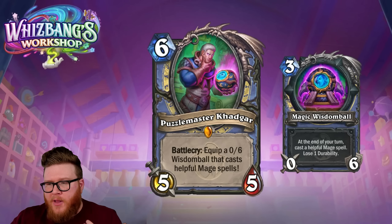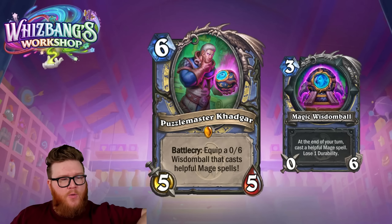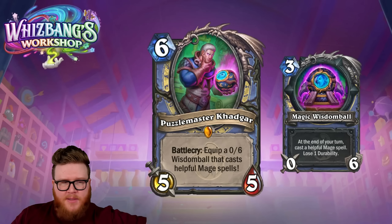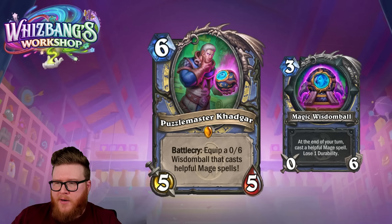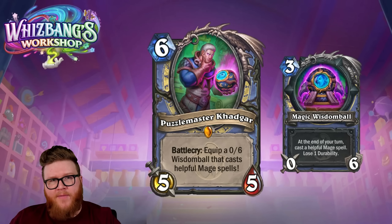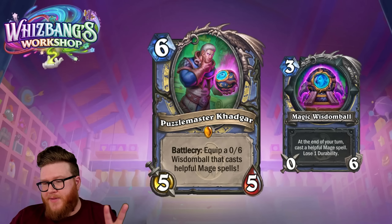The wording 'helpful mage spell' suggests there is some logic dictating the cards this casts — I don't think it's just going to be random stuff. That kind of harkens to the previous Khadgar ball from single-player adventures, and a little bit to Zephyrus, where Zephyrus kind of knows which cards might be useful in certain situations. My estimation is the Wisdom Ball is using some of that Zephyrus-style logic to pick a spell for you.